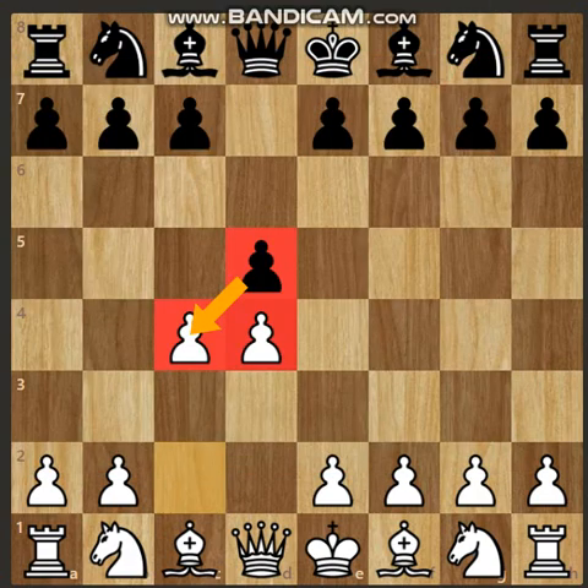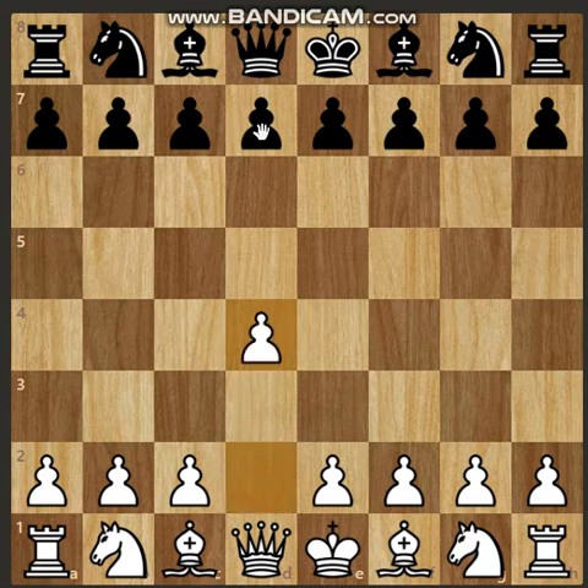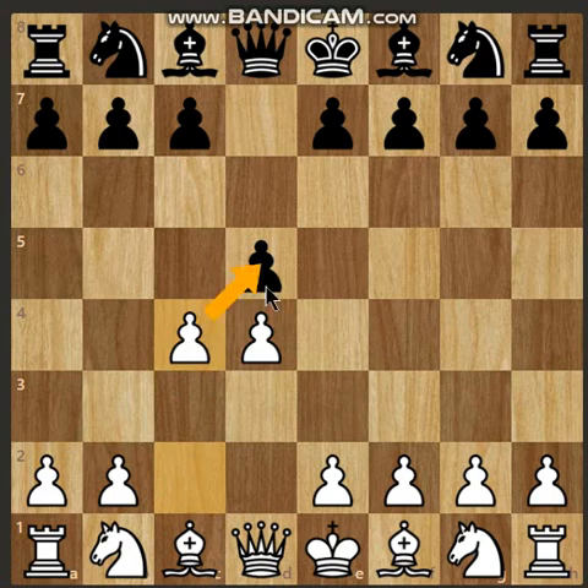Let us discuss the overview of this chess theory again. White opens with d4, black responds with d5, and white plays c4. Here, white is threatening to capture black's central pawn at d5 with the wing pawn c4, and dominate the center with e2 and e4.